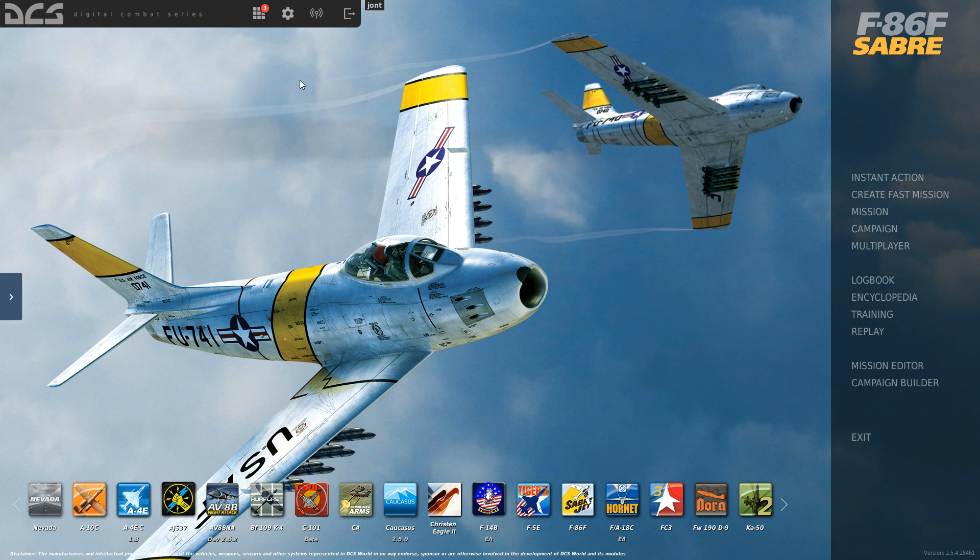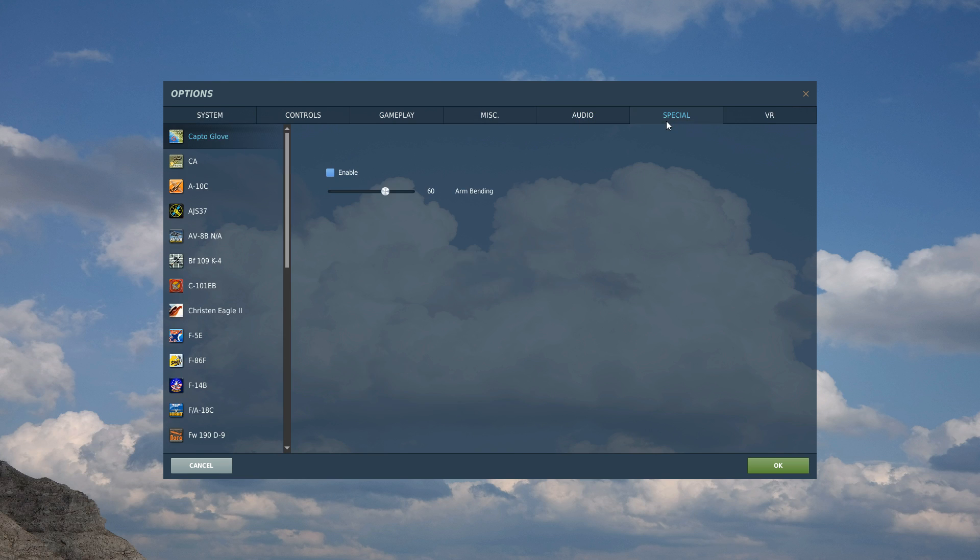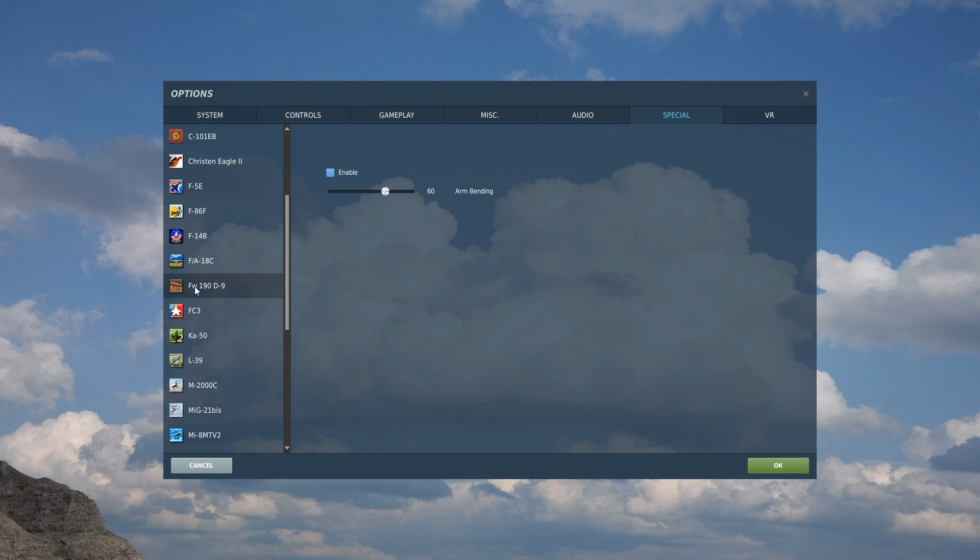Before jumping in, let's look at master options. From the main menu go to Options, then Special, then F-14, and we've got some Jester controls. Use head movement to select items in the Jester menu — you'll obviously want that if you've got head tracking. There's a master option to stop Jester calling out landings, which can be a real pain. There's also an option to automatically switch from a pulse Doppler lock to a simple pulse lock when going into visual range, and a Jester menu camera toggle.